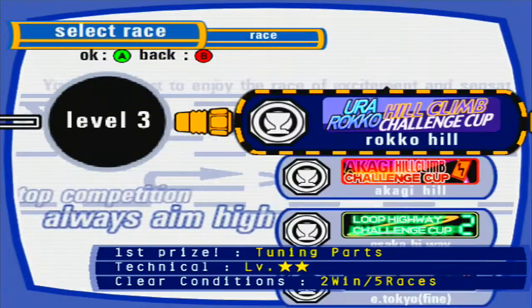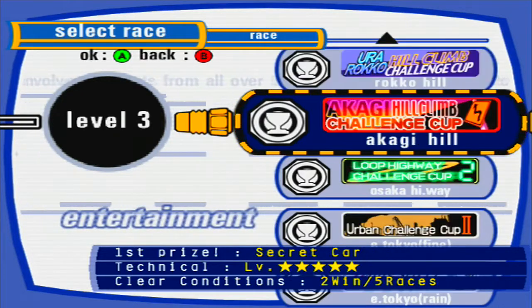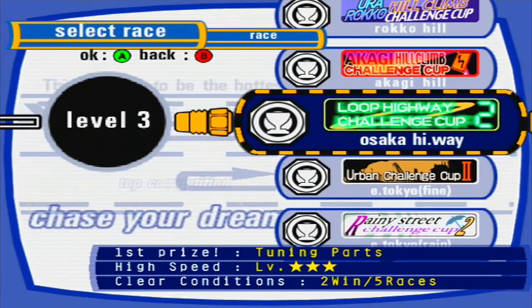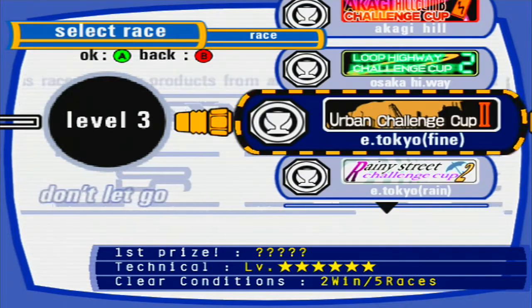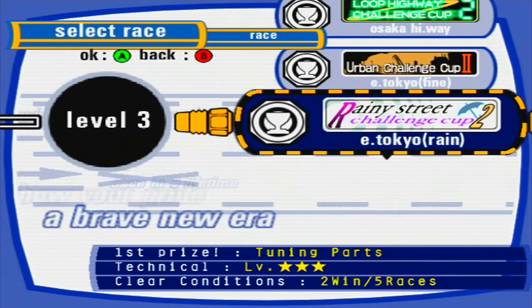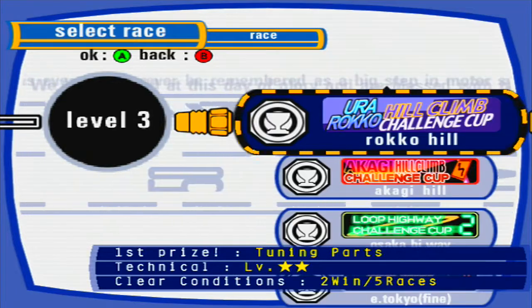With the third level we have five stages this time: the Euro Rocco Hill Climb Challenge Cup at Rocco Hill, the Akagi Hill Climb Challenge Cup at Akagi Hill, the Loop Highway Challenge Cup Two at Osaka Highway, the Urban Challenge Cup Two at East Tokyo Fine, and the Rainy Street Challenge Cup Two at East Tokyo Rain.